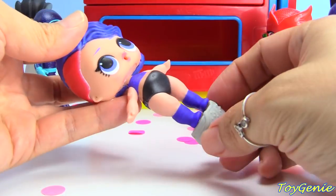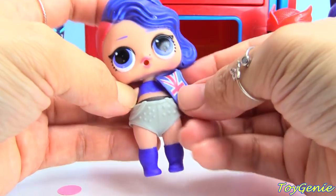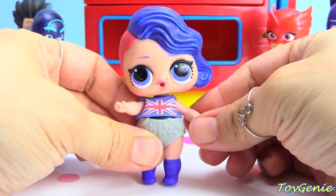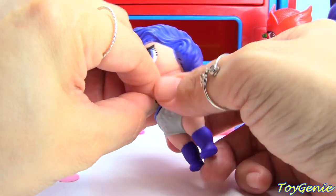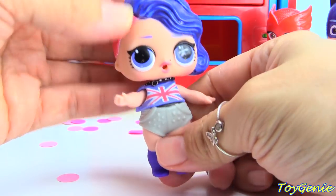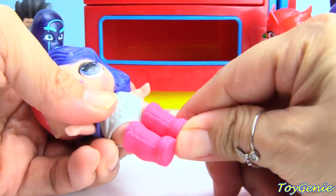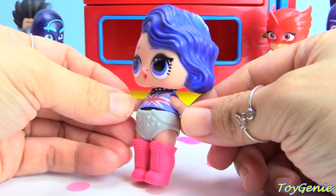So let's put on her shorts and her little tank top. Super adorable. Let's not forget her necklace. And then her boots cover up her blue socks completely. This is adorable.